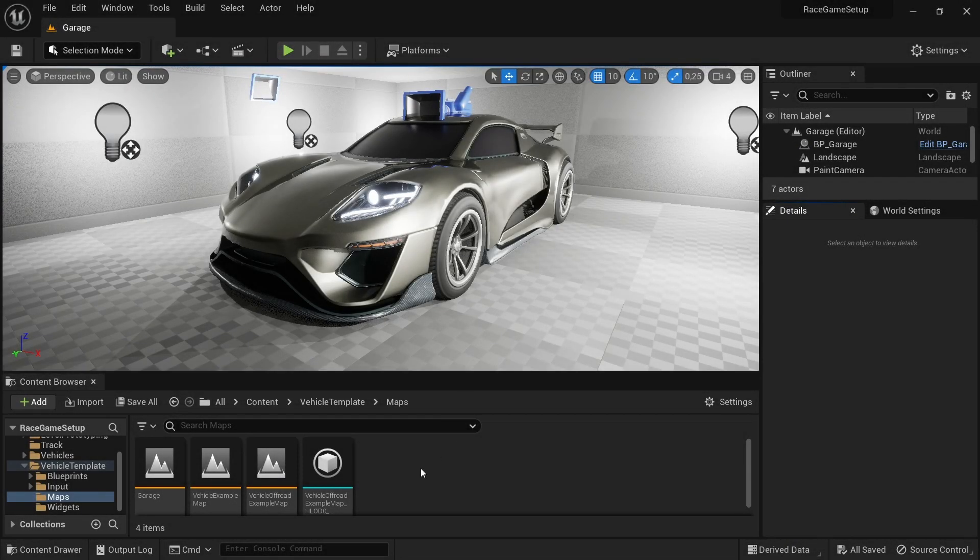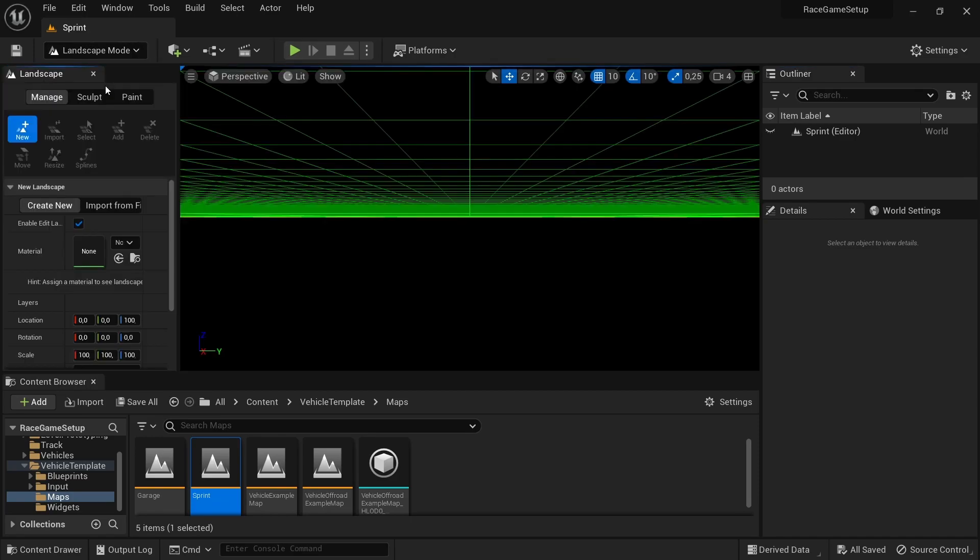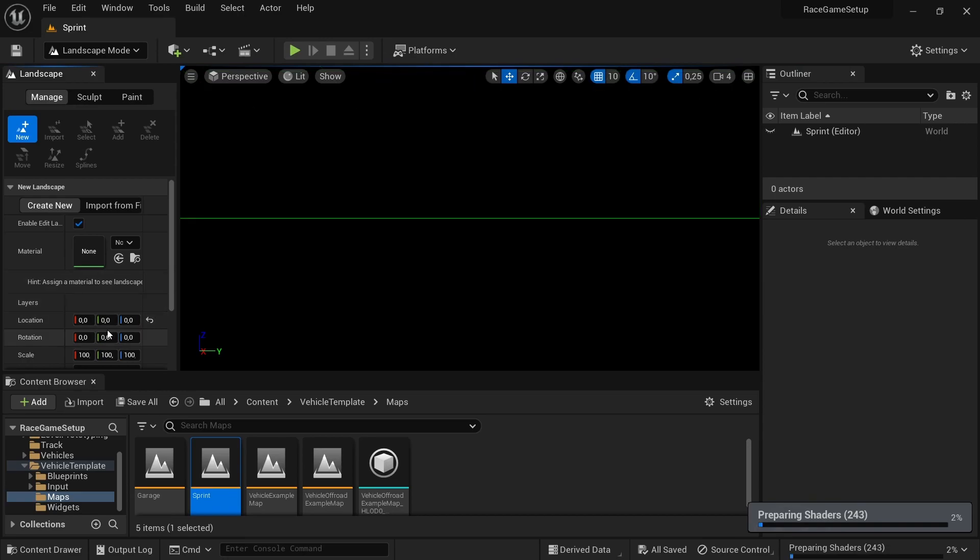Hey, welcome back to yet another video on the channel. In this video I'll be showing how to set up a simple regenerating boost system. Before getting started, I would like to clarify that I'm using Unreal Engine 5.1.1. I'm saying this because while making this video I noticed that the way to map inputs has changed.